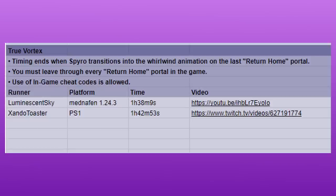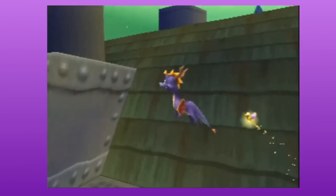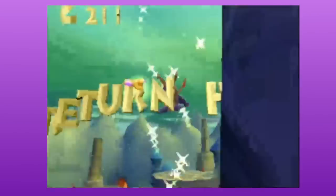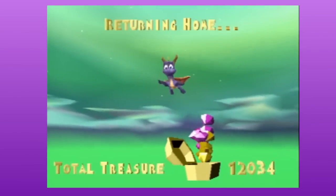The category I'm talking about is True Vortex. True Vortex is almost entirely like 120%, except you reroute all the levels to end at the vortex, and when you get into loot, you just go to the end of the level instead of collecting anything. Daze Bagabones, in all his default Discord profile picture glory, found the Holy Grail skip for True Vortex, saving more than an hour from this category. And the history of this category will never be the same again — assuming somebody runs it again. Well, I'll probably run it again once we have a good setup for early loot. And I think Sky probably will too.